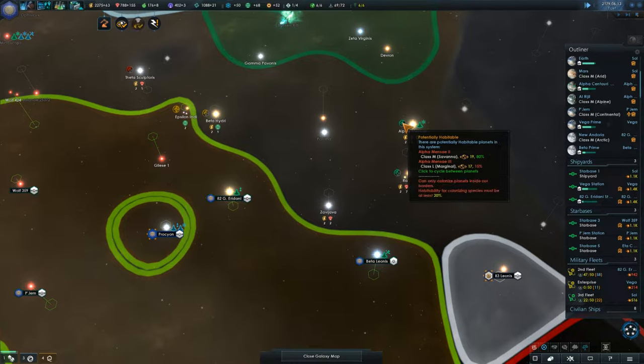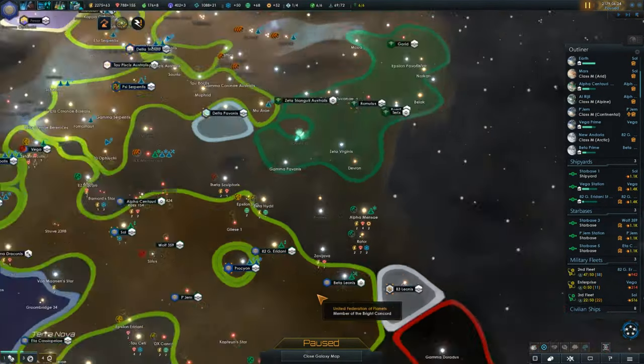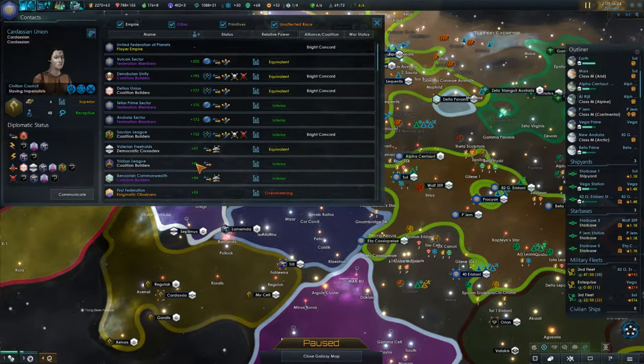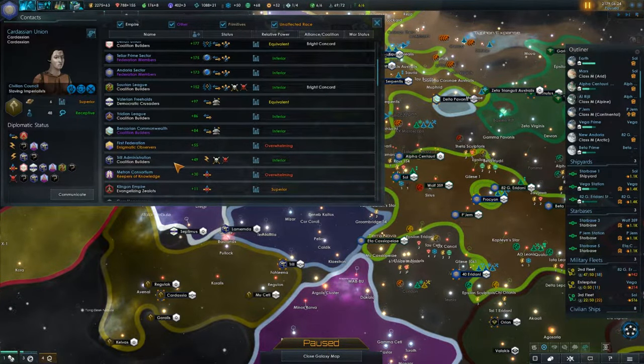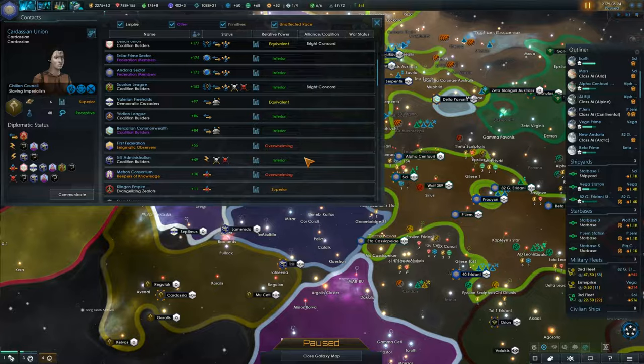This looks like it's going well — this planet here, a Class M Savannah planet. They've been rivaled — they keep dropping it and putting it back on. How are the Trill doing? Still rivaled to us, and it looks like our relationship has been dropping pretty rapidly. Not a whole lot I can do about it at the moment. I'm kind of hoping they get rid of this damn rivalry so we can finally be friends with them.